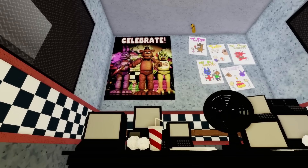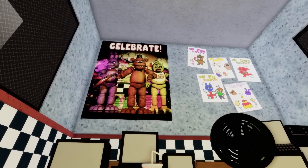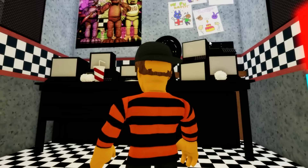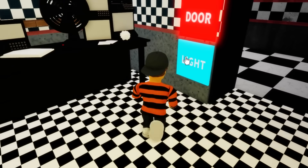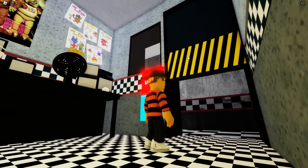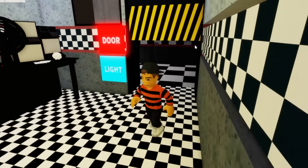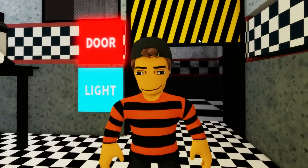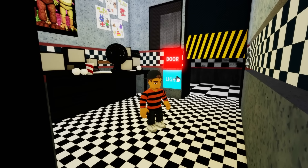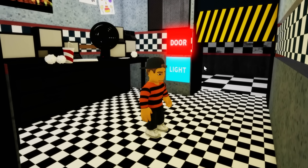I came to the security room to see if the door and light buttons really work. The security room is exactly the same as FNAF 1, with everything extremely faithful, including door and light buttons. The door closes only halfway though, and I can pass under it smoothly — so surely animatronics will be able to do the same. At least the light button works the way it should, so this room isn't that bad!